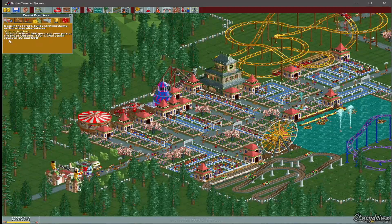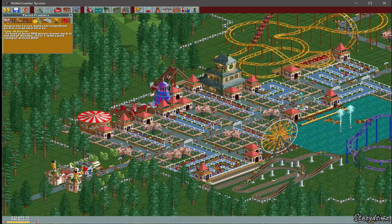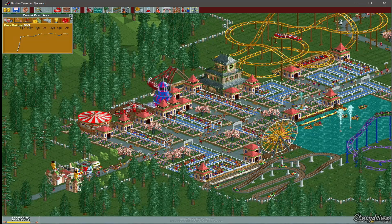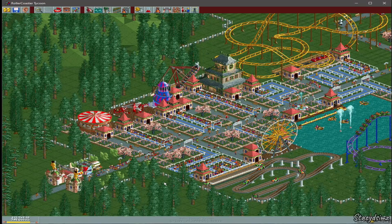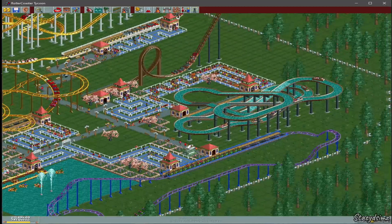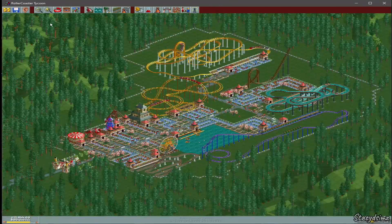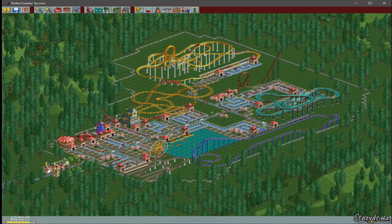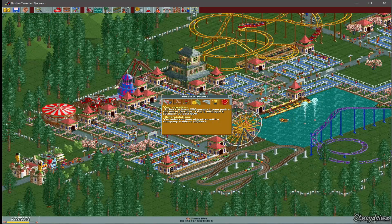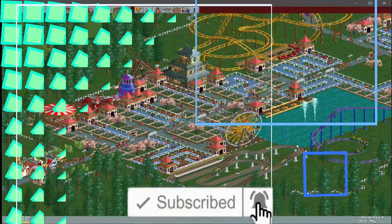Now we're going to take a look at our objective. We're supposed to have 250 guests in the park at the end of the year with at least a 600 park rating. We check the park rating and it's 849, so that's great — we basically just have to sit and wait. Here's the rest of the park. We're going to zoom out a little bit so you can see it while we wait for our objective to be completed. All right, we have completed our objective — everyone's going to cheer for us now! I think that's all we have time for today. Thanks for watching and I hope to see you in part two!